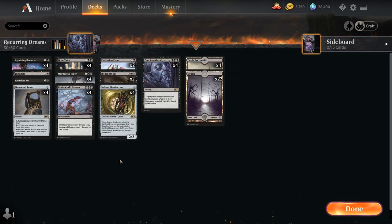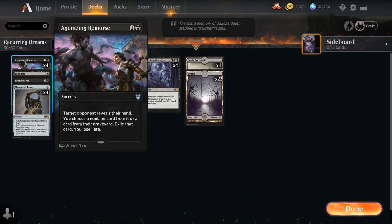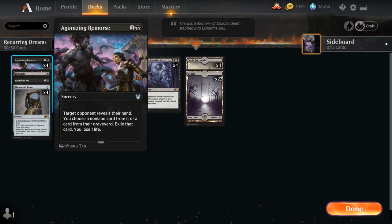At two mana we've got a full playset of Agonizing Remorse as a nice hand disruption spell. It lets us look at the opponent's hand and then exile a non-land card from their hand or graveyard at the cost of one life, so the fact that it exiles makes it very useful against escape as well.